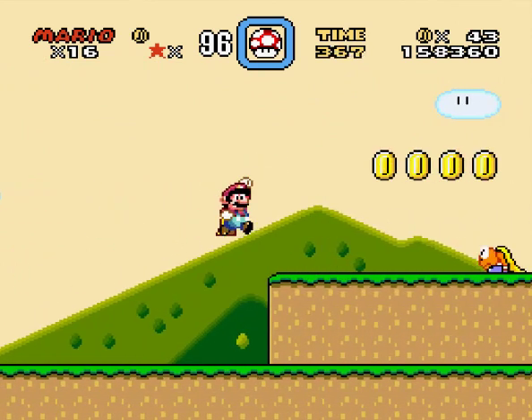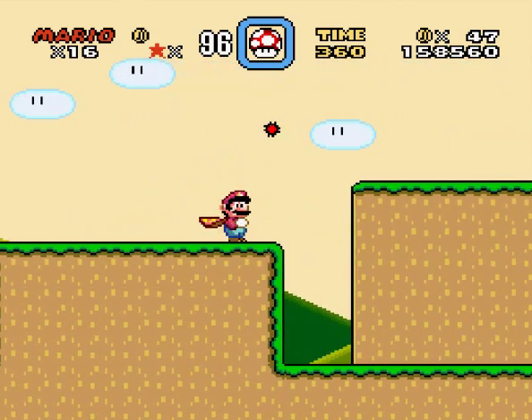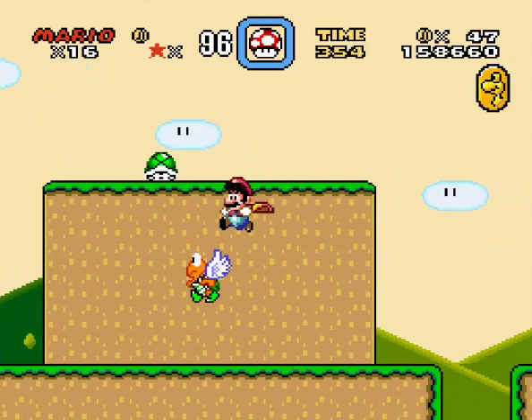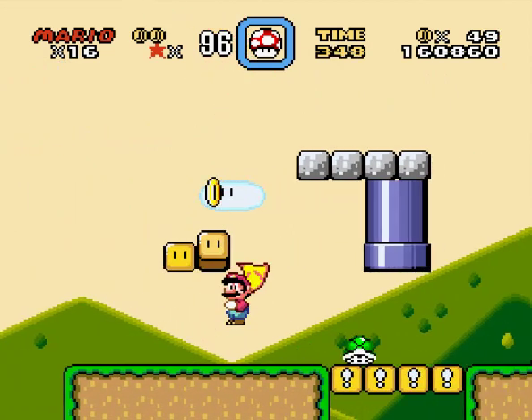With the feather we get a cape. And with the cape we can spin things, and that makes a lot of stuff a lot easier. And we can fly a lot slower, and we can actually fly with it.